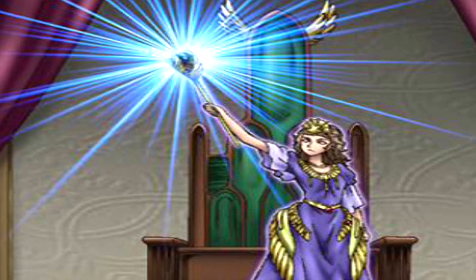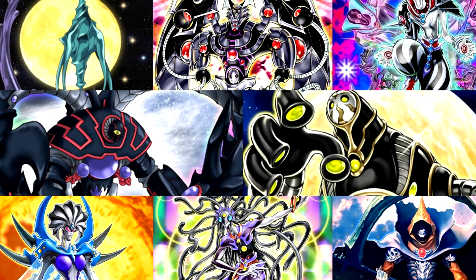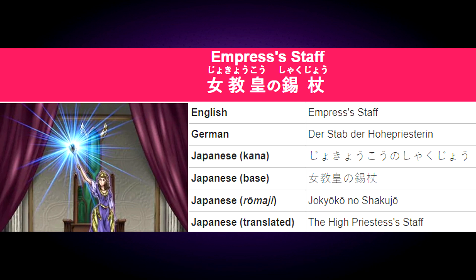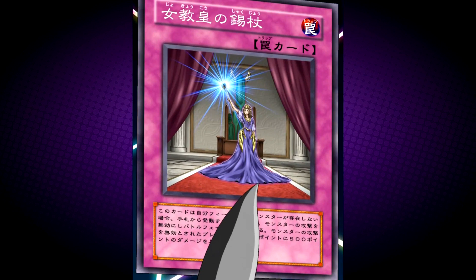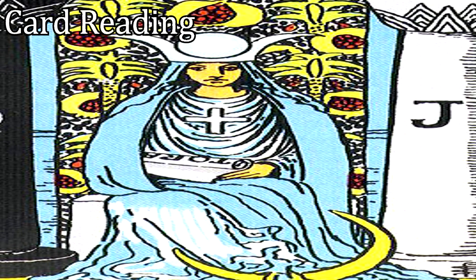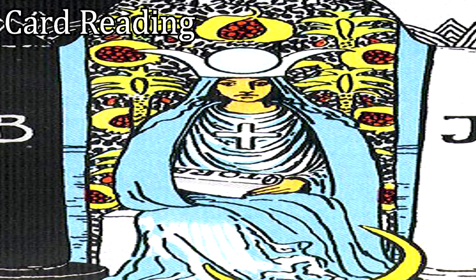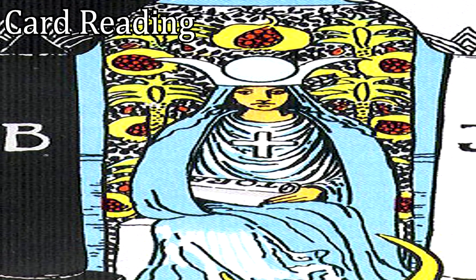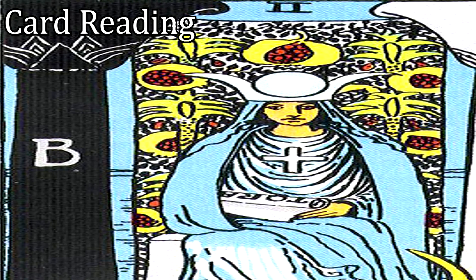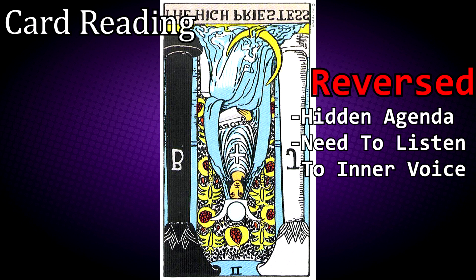Empress's Staff: when an opponent's monster declares an attack, negate it and end the battle phase, then inflict 500 damage to your opponent. If you control no monsters, you can activate this card from your hand. There is no number 2 tarot card in the Arcana Force; however, it is believed that Zone's card, Emperor's Staff, is the representation of it — known in the Japanese as the High Priestess's Staff. The High Priestess suggests you possess inherent good judgement in the form of strong intuition, and may warn of concealed facts or influences. If upright, it is a sign of intuition, higher powers, mystery and the subconscious mind. If reversed, it represents hidden agendas and the need to listen to an inner voice.